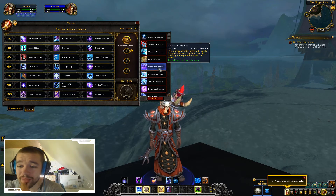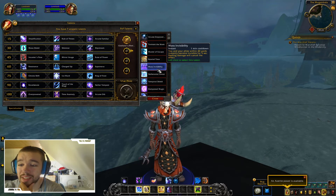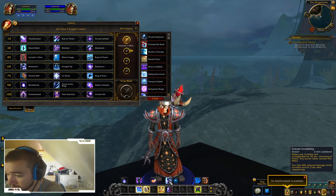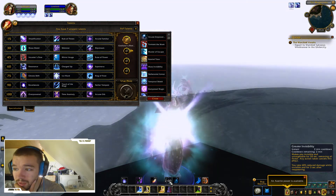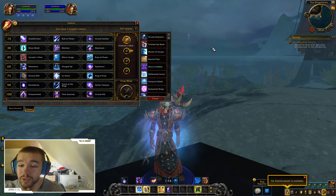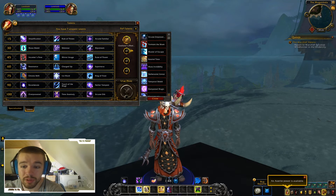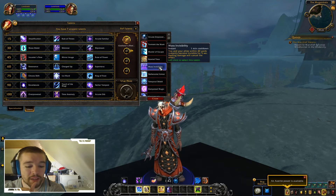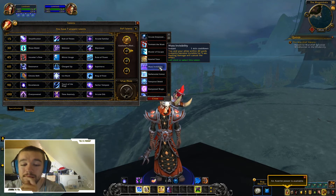Mass Invisibility sounds nice — you and your allies within 14 yards instantly become invisible for five seconds, but dealing damage will cancel this effect. Normally invisibility makes you invisible for 20 seconds, but this one is instant. It reminds me of when rogues had mass stealth and the whole team could sneak behind enemies and rush them. It's pretty cool.